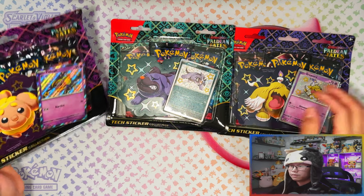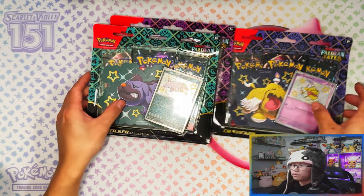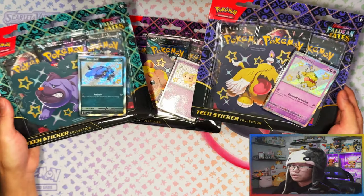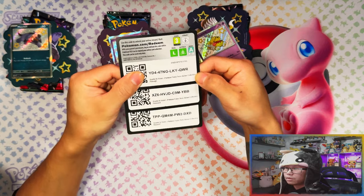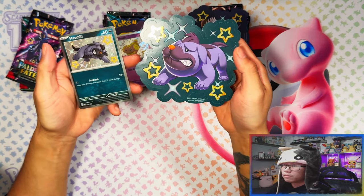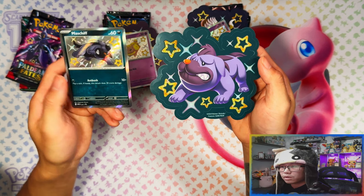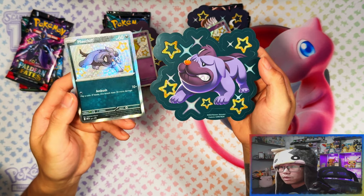One of each — we've got Maschiff, Mastiff, and Fidough, all the dogs from Scarlet and Violet. Three different types of products. Here are your code cards for each Tectical collection, and here is the Tectical for Maschiff. Then here's the promo card — baby shiny! Oh, it's actually fully textured, the whole card. Wow, nice!